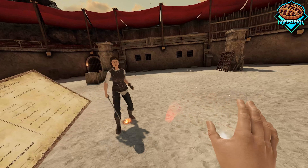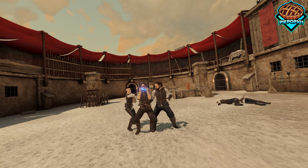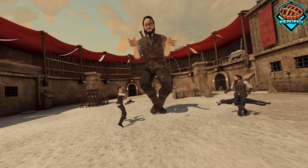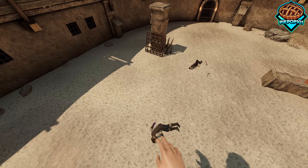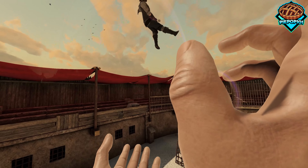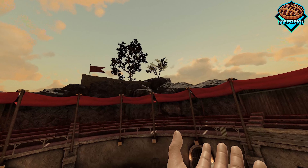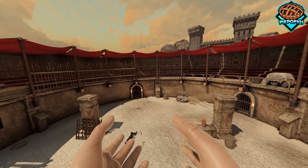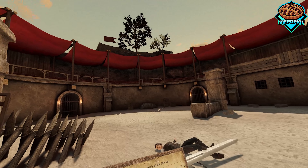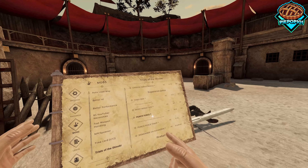I'm going to spawn in a couple of enemies. Watch this — we merge and we are absolutely enormous. When you're this big it's super easy to fight enemies and it's honestly really, really fun. Look at this — you can hold them in the palm of your hand, as long as you don't knock them back too far.